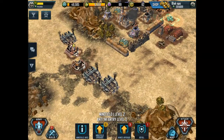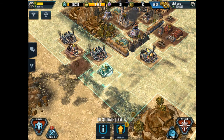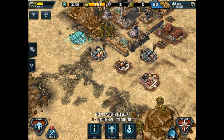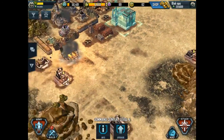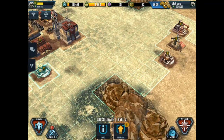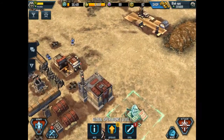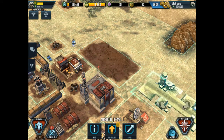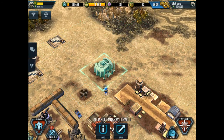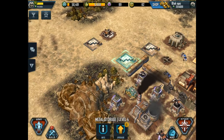Now let's bring in these other buildings. We're going to try and just space them out a little bit so that it restricts where they can spawn in and how long it takes them to get to the different areas. We want to keep these guys at bay over here as long as possible and try and save that war factory.